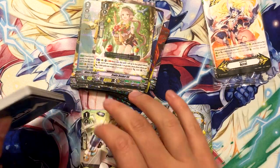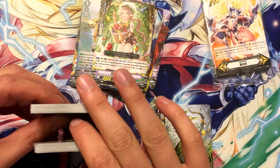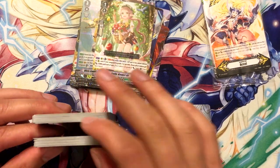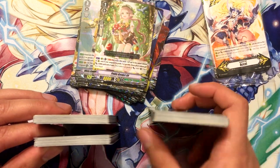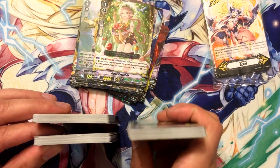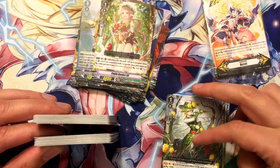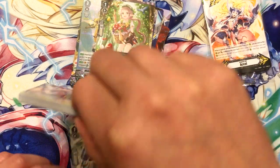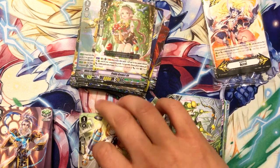Let's see — Gold Paladin, Angel Feather, and Neo Nectar. Comparing the sizes — look at that. I don't want Neo Nectar, but yet this game, this box, these boxes so far have given me Neo Nectar.